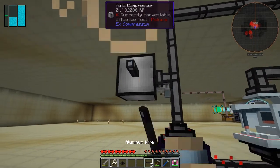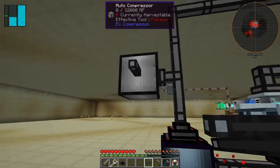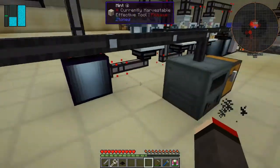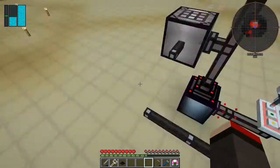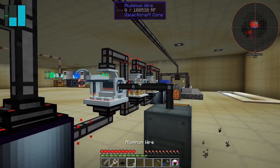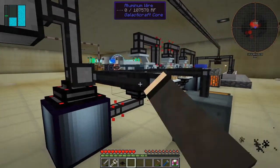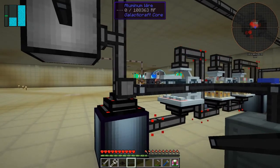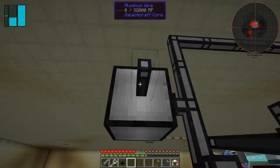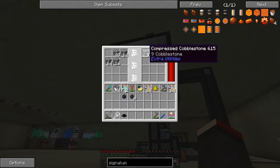If I connect the power cables on here like this — and I actually want to go this way. One short, what a nuisance. I wonder if I can shorten it somehow — let's put it on here. I prefer not to connect if possible, and go up instead. There we go, so this should now be getting power and starting to compress this cobblestone.